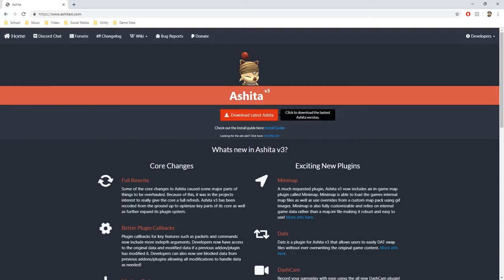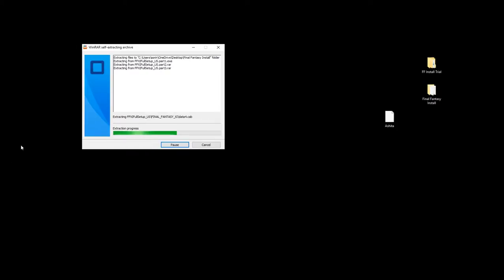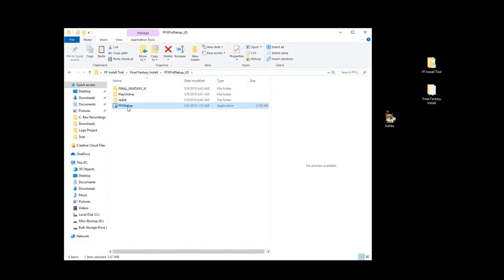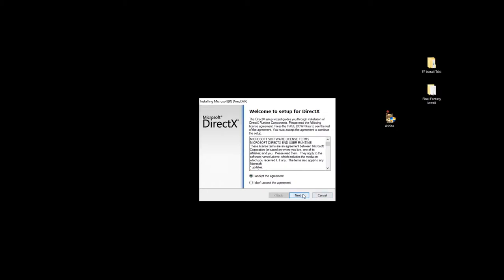Once Ashita downloads you can open it up. Once the extraction is complete it gives us the 'Final Fantasy XI Full Setup underscore US' folder. The first thing we're going to click on is the FFXI setup. Windows Defender is going to pop up a dialog box — you're going to want to install all three components. Then we have the DirectX installation: just hit next, next, and it shouldn't take too long.